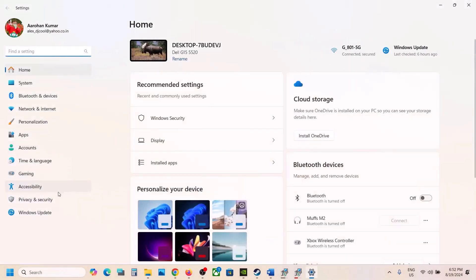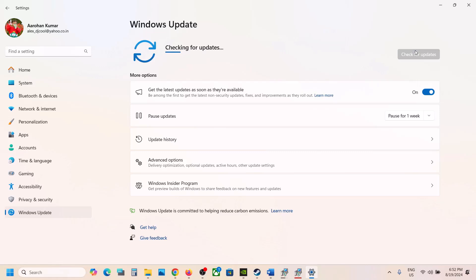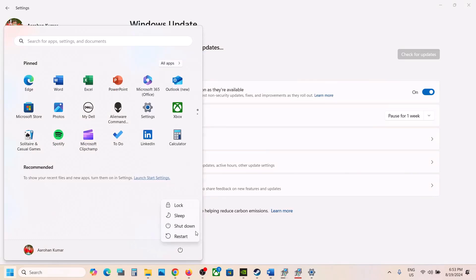The next step is to update Windows to the latest version. Go to Windows Update (under Update and Security or Windows Update), click Check for Updates, click Install, and once the installation is complete restart the computer and then launch the game.